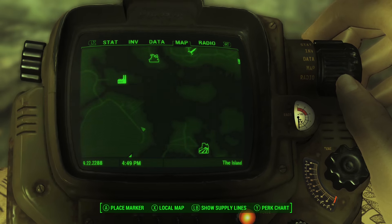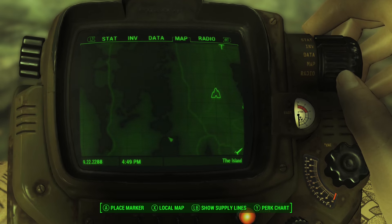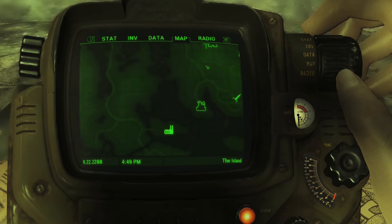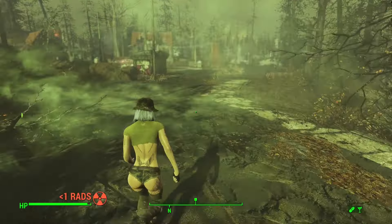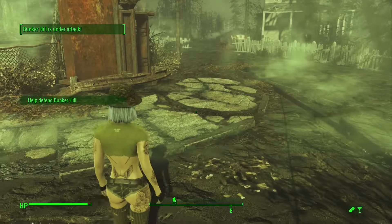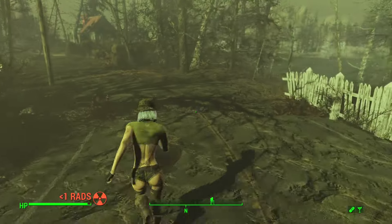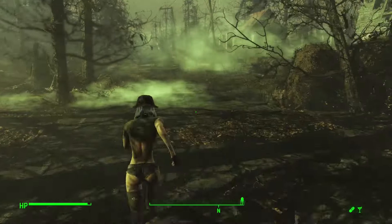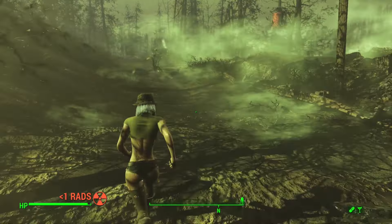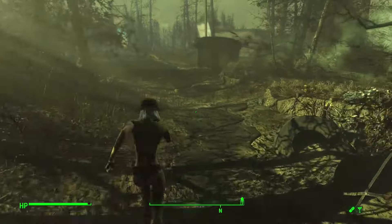Following this road will take us toward the Pop Factory, and then we can swim back across this little bay. Bunker Hill is under attack — well, they can fend for themselves. I'm not going to make it back there in time anyway, because it is just too far away, even with sprinting.